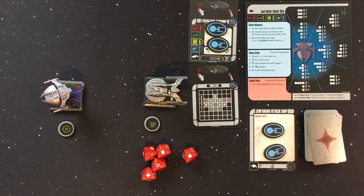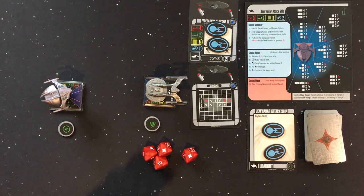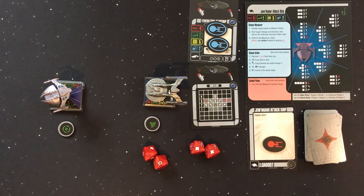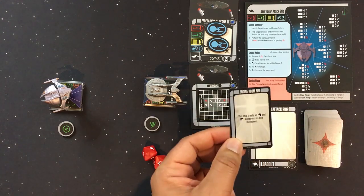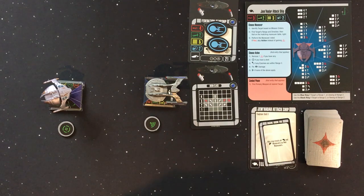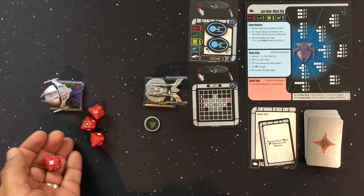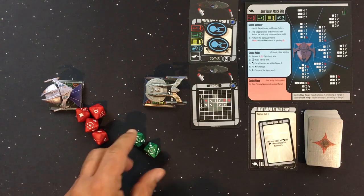Let's say the Jem'Hadar gets one evade, which cancels a regular hit — regular damage is cancelled before critical. Two hits go through, taking down both shields. Shields that are reduced during play can refresh in the end phase, but shields destroyed by damage do not come back. We then deal one critical damage card: this result means all turn maneuvers become red maneuvers. He has 3 hull remaining.